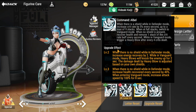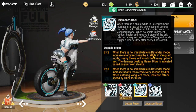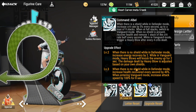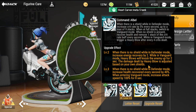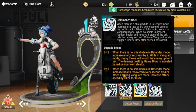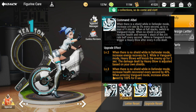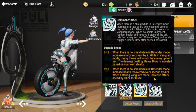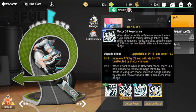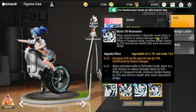Passive upgrade at level two: when there is no shield while in Defender mode, increases energy recovery by 2; in Vanguard mode, heavy blows knock the enemy up for two seconds, and damage dealt by heavy blow is adjusted based on your own shield. At level three: when there is no shield while in Defender mode, increases health recovery per second by 40 percent; when entering Vanguard mode, increases attack speed by 100 for eight seconds.